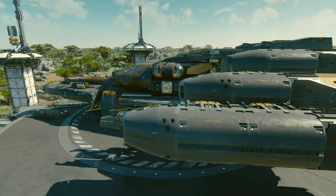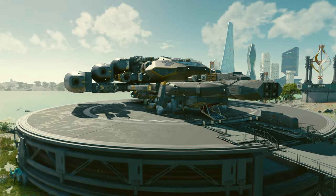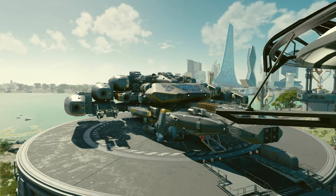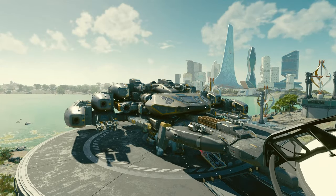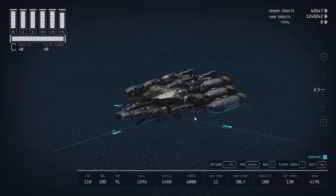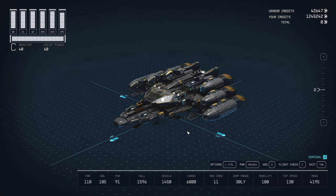One thing that was bothering me a lot was the number of ladders. I think I had two or three ladders on the previous build. In this one we fix it — we make it just one, because the ship has three levels, so one was the minimum. I think this design looks a little bit better than the original one.